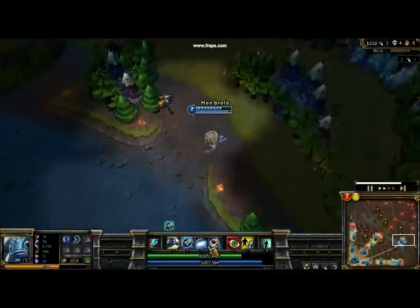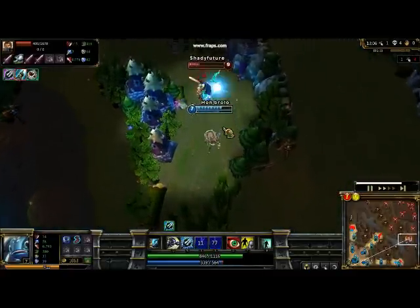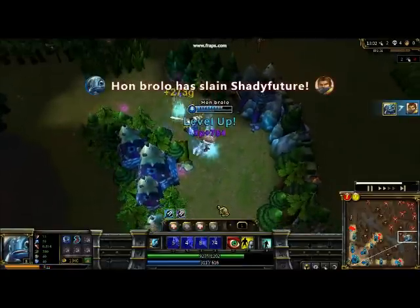And, of course, his ultimate: Chum the Waters. As you can see here, Playful Slash Trickster can jump over the wall, you tag him with your ultimate, and he goes down.